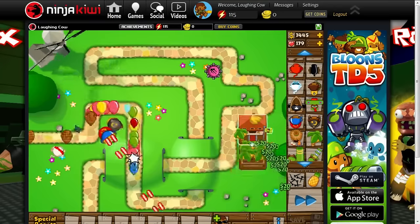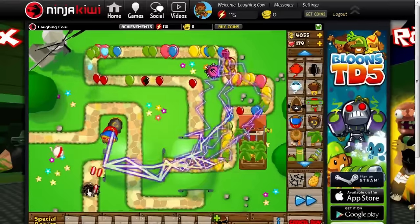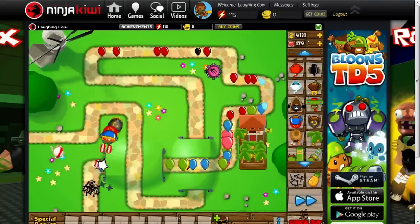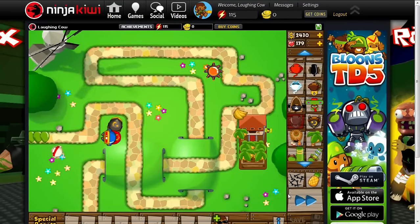At number 9, we have a fast ZOMG, which was just recently added to Bloons TD Battles. It'll come on round 90 — just like 5 rounds after the regular ZOMGs come a lot. I think that'll be a good round for that to come.